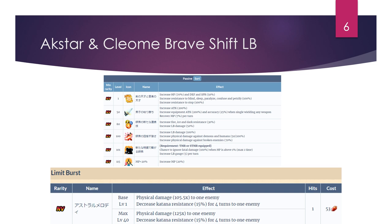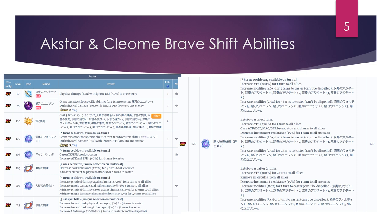On the passive side in brave shift, nothing too surprising — still 200 true double hand and Guts with TMR/STMR equipped. She has 100% innate LB damage, and her LB is a finisher — it's a one-hit 125x modifier. It's not the highest, to be quite honest. But what's really cool here is the 15% katana imperil for four turns.